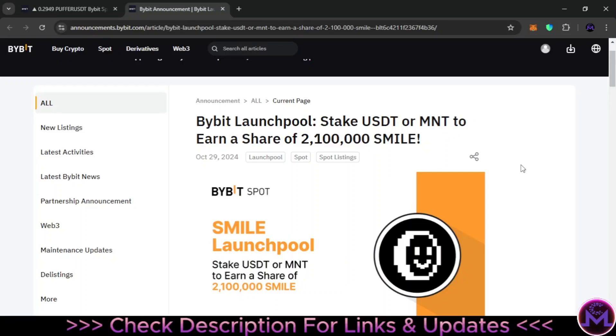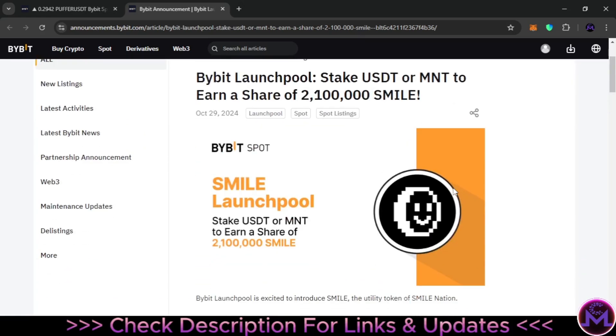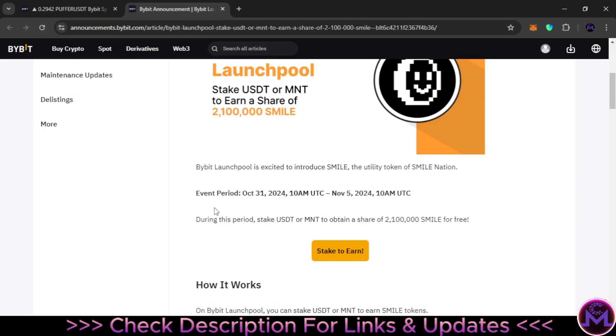Hello my friends and welcome. In today's video I'm going to share with you how you can earn a token called SMILE. This is a launch pool from Bybit — it started yesterday but you can still earn from it by staking USDT or MNT on the platform. This is the official post where you can find all the information. The total pool is 2,100,000 SMILE. The event period started October 31st and runs until November 5th.